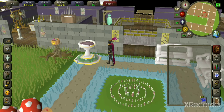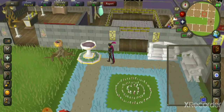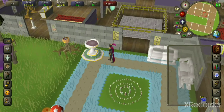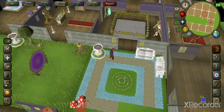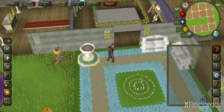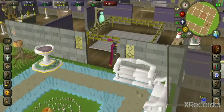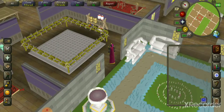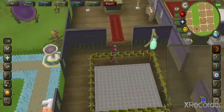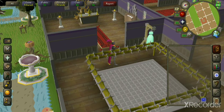The ornate pool restores your prayer, your health, your run energy, and your spec bar. It will also remove any poison — awesome for bossing trips like Corporeal Beast or whatever it may be. The combat ring is great to just go spar with your friends and test out different setups at no risk. The combat dummy lets you test your max hits with different gear.